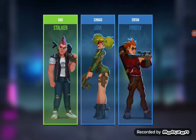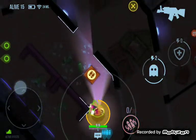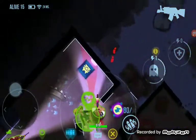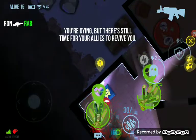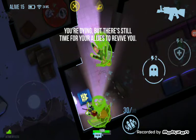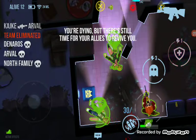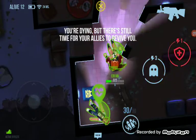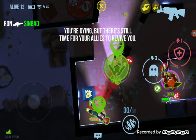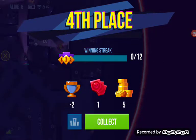We've got three different heroes this time. Levi can actually shoot through walls, which is a big bonus. We're not giving a great impression of battle royale here — that Levi probably just needs to shoot through the wall and kill Firefly. He's doing a good job trying to revive us though. He's just revived that guy but the other player's been shot and killed, so yeah — that's battle royale.